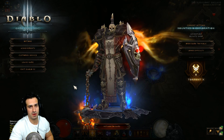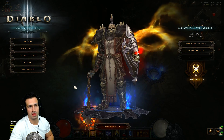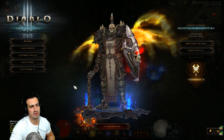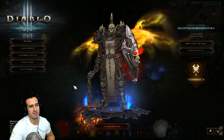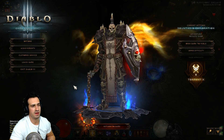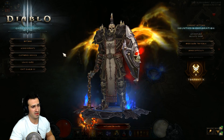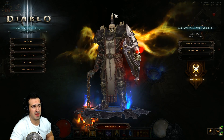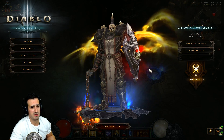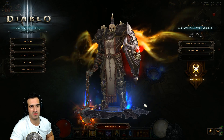Welcome back boys and girls. What we're doing today is a guide for the Crusader class — the Seeker of the Light or Blessed Hammer build. Check him out, he just looks awesome. I love this armor set, it looks absolutely amazing — incredibly detailed. I love the candles on his helmet and shoulders, and they remain lit the whole time. Let's go into some gameplay and check out what the Crusader does with this Seeker of the Light Blessed Hammer build.